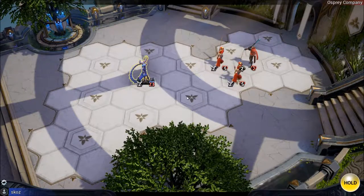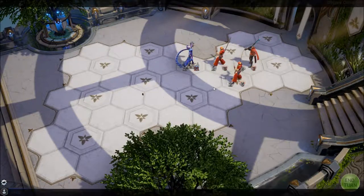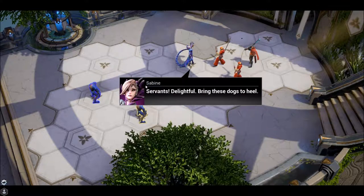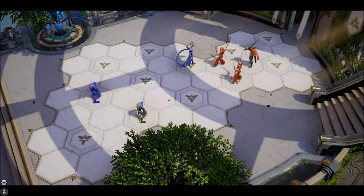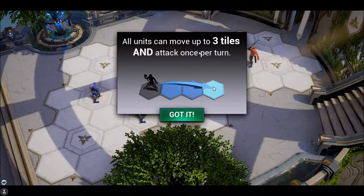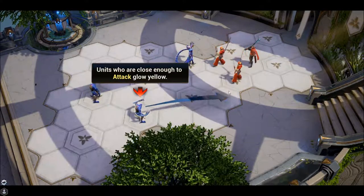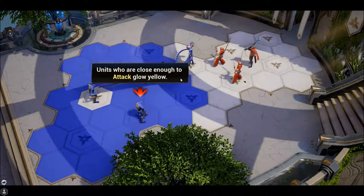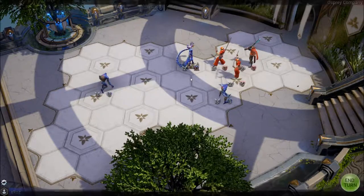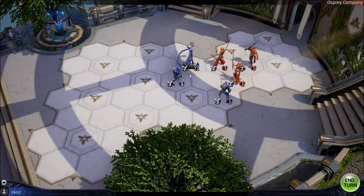A tutorial tip explains: all units can move up to three tiles and attack once per turn. The player finds this interesting, noting that usually it depends on the unit — some can move more tiles, some only two.